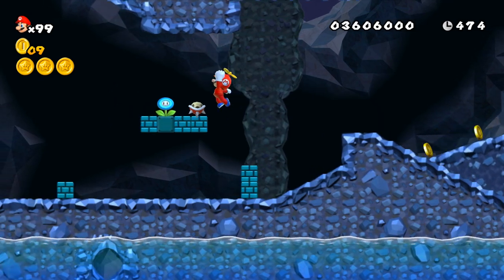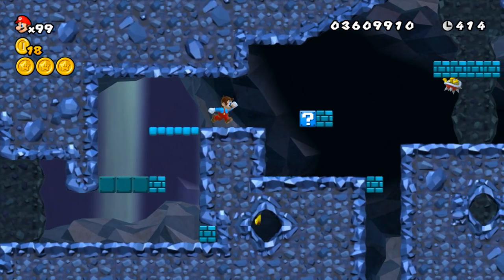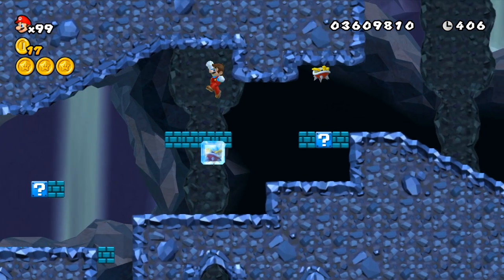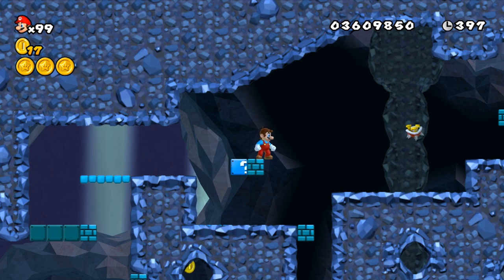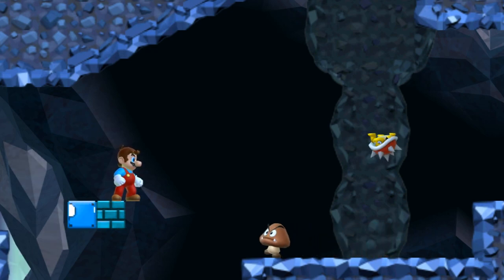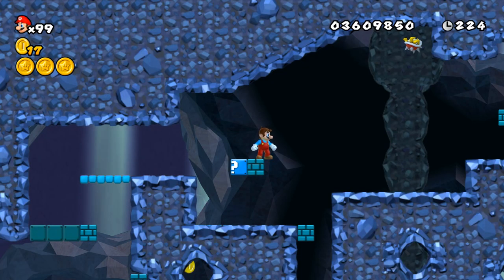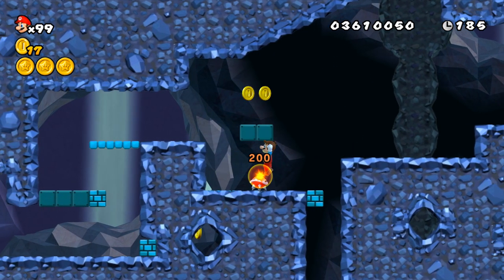Going back to torturing spinies: in World 6-2, the cave level, we need to find a spiny crawling underneath breakable blocks. Use an ice flower or penguin suit to freeze the spiny, then quickly run over and break the blocks it was walking on, and run a little bit away so the spiny doesn't immediately lock onto you. The result: the spiny is now incredibly confused as to where it's supposed to go and decides to float, continuously wiggling back and forth but also rising ever so slightly — one pixel at a time. After waiting over 3 minutes, the spiny will finally connect with the ceiling and begin behaving a little more normally, though it's still locked onto one little part.